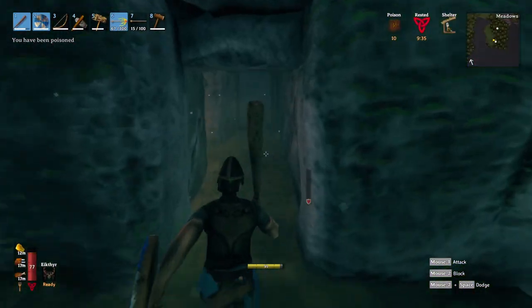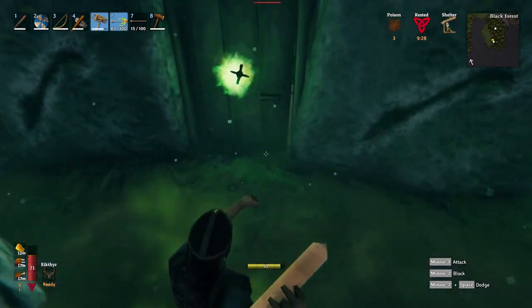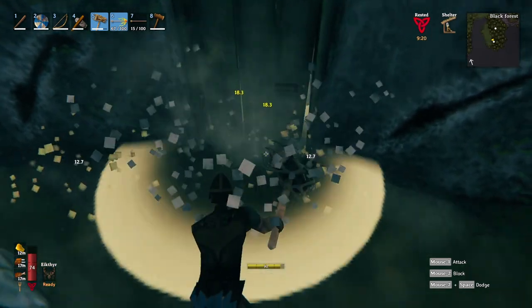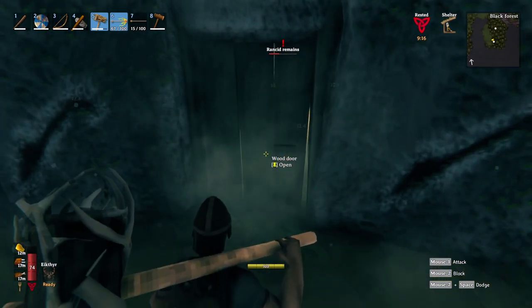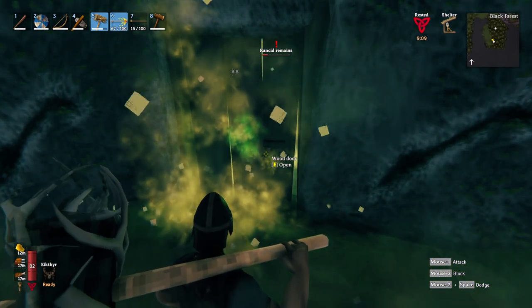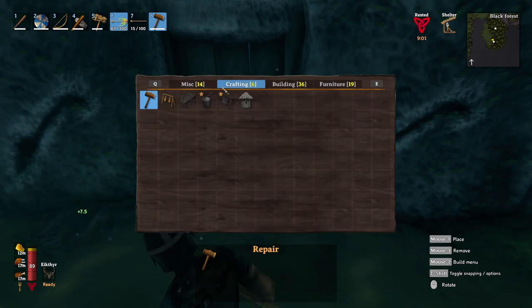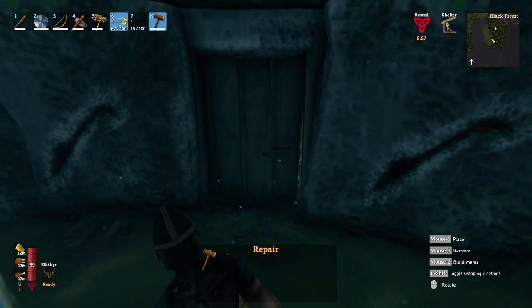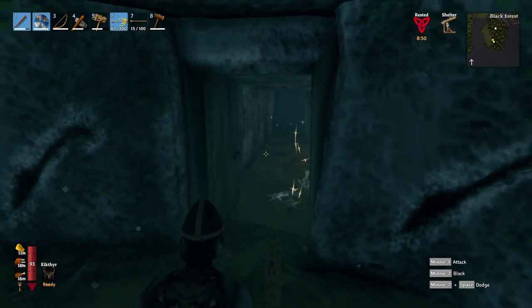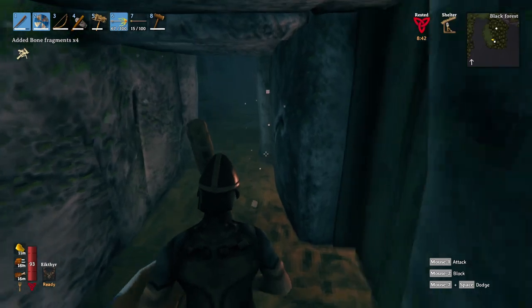Rancid remains are the real bad ones. There is a spawner back there. He's going to poison me in addition to being really, really strong. He is also poisonous. I am concerned about this door — I'm hinging a lot on this door. Can I rush in and kill the spawner? I'm not sure. Only one way to find out. Let's do it.